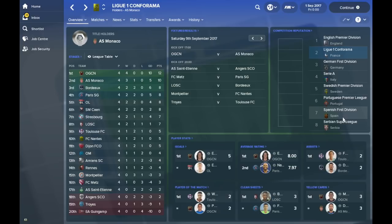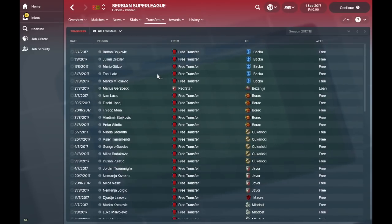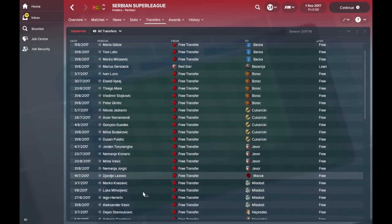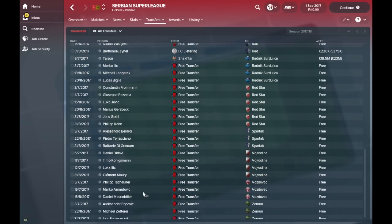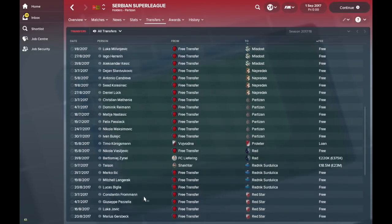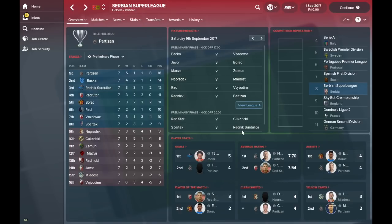The interesting barometer to look at is the Serbian Super League and the players they've managed to pick up, because they're one of the smaller leagues. Looking at who they've pulled in: Goetzer has moved there, Houssa has moved there, Thiago Maia, Mendy. It doesn't look like they've picked up too many world class players — Berardi and Ilicic are in there. It looks like Baka in the Serbian Super League have done the best.